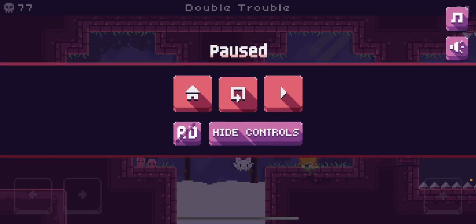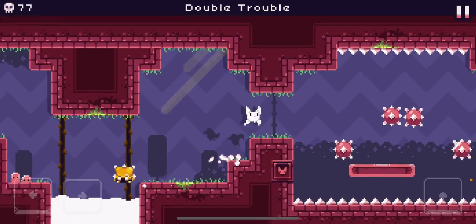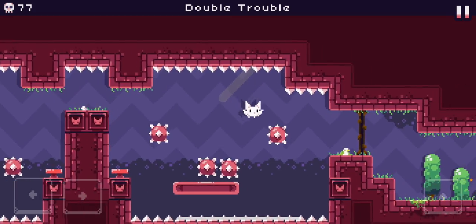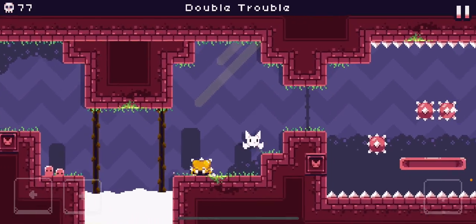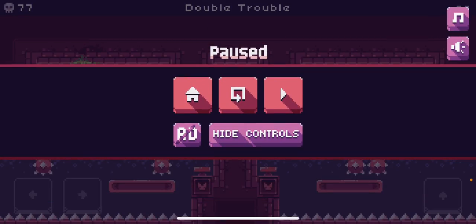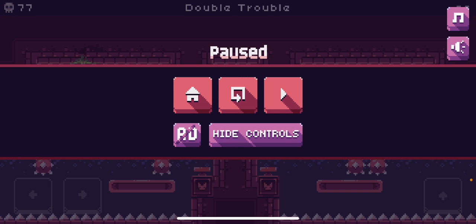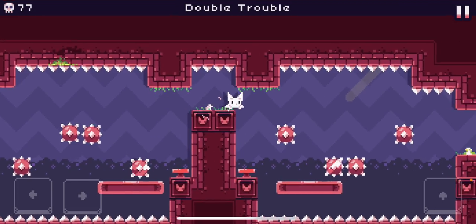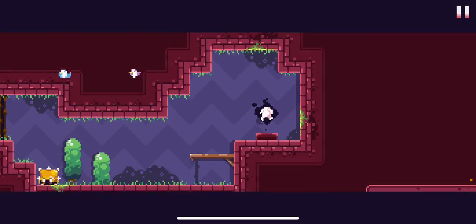Double Trouble. There's actually a cycle here. You go over to there — you can either wait for the platform to go over there, or you can move with the platform to the right, and then right as you're about to fall, jump up to the spring. Bounce onto that spring, go over the spike. That's double trouble dealt with.